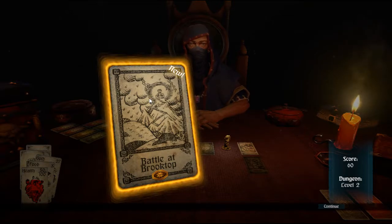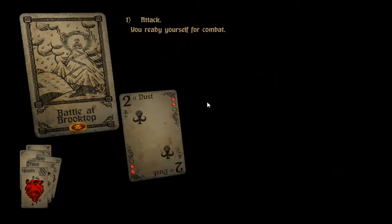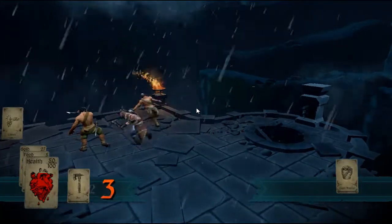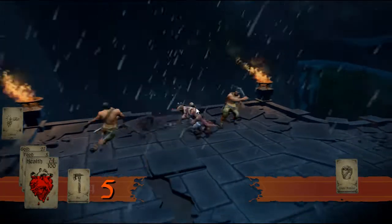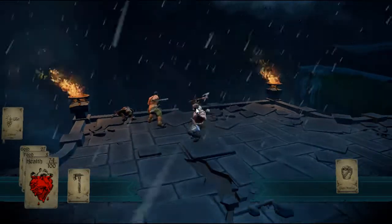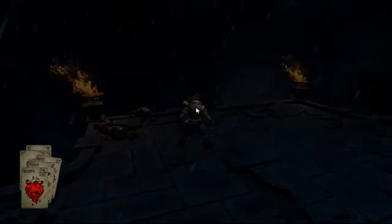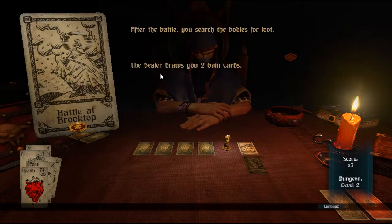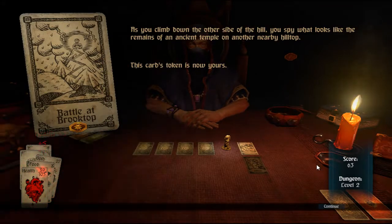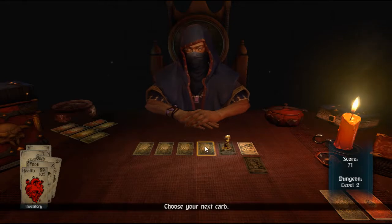I've not seen this one before — the Battle of Brooktop. Two of Dust — I can either attack them or flee. These are just the most basic enemies so I'm not going to skip them. After defeating those, I've got two game cards. This weird thing here is a token that the dealer will give you if you complete the task, which I did. At the end of the game, you can unlock those tokens and they'll give you different cards.